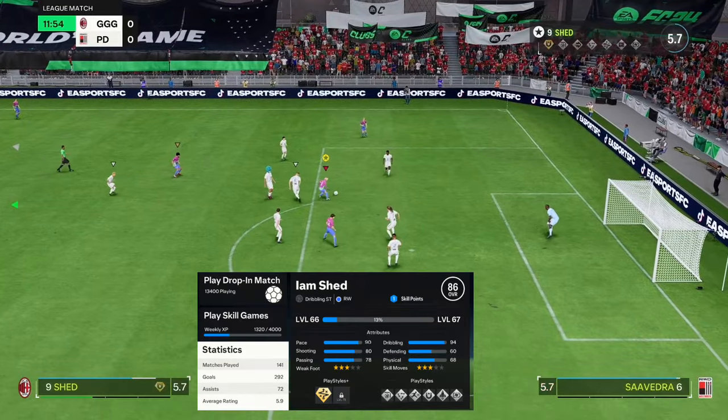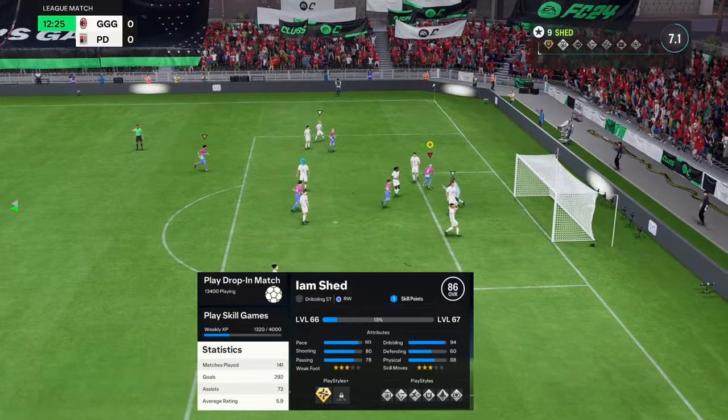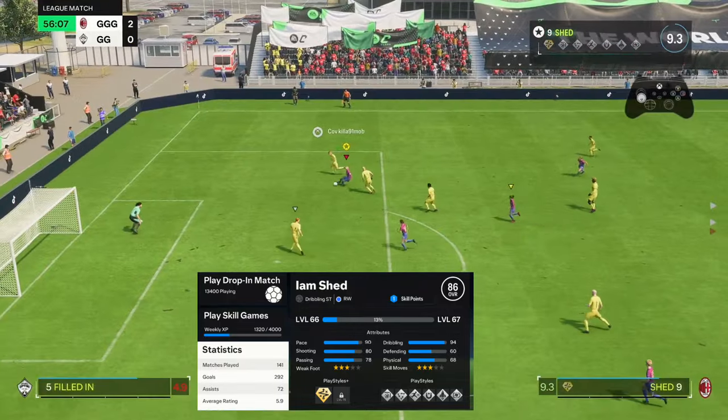By the way, that clip there is with the technical on a normal play style. So with the gold and the max dribbling build, as you can see, you're going to fly past people.